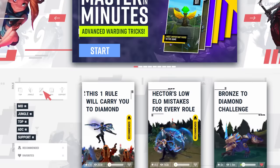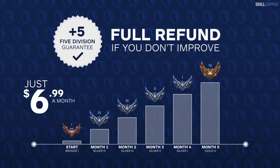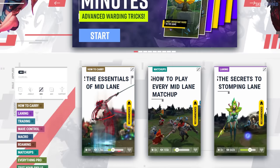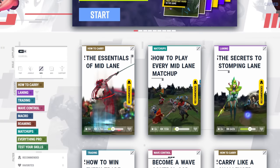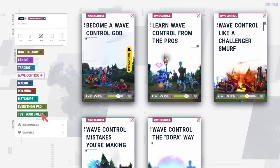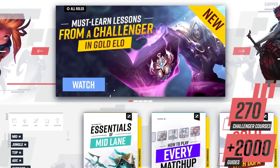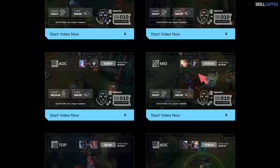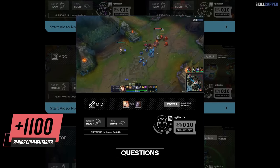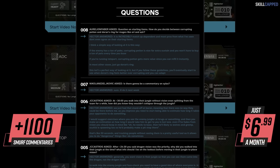Before we wrap this up, let's tell you a little more about Skill Capped. We offer a 5 division rank-up guarantee, which is a pretty crazy thing to offer — it's like a gym membership guaranteeing you'll get ripped. We've offered this for years because our service really does work. It works so well that we are able to produce by far the largest catalog of premium League guides on the internet, adding over 20 videos a week with over 1,600 guides curated into over 100 courses. We've also sent Challenger players into elo hell 714 times and counting, where they commentate how to carry live and respond to all questions asked. Sign up today for as little as $6.99 a month if you're serious about improving.